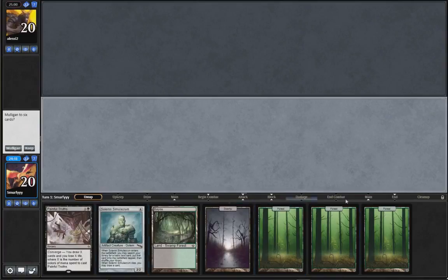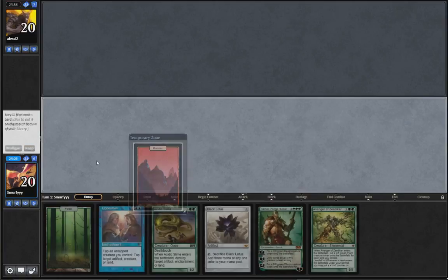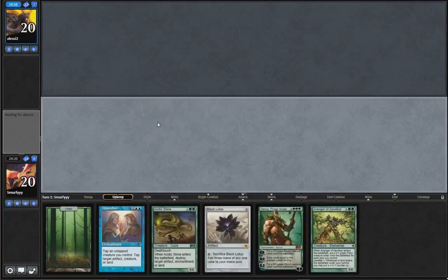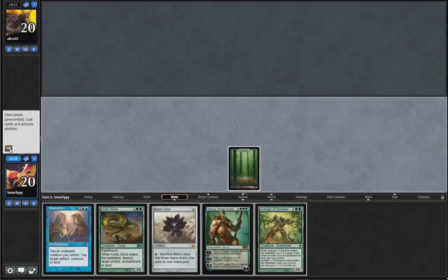I think the deck has just so many mana dorks that I think we can afford to mulligan this. This is an interesting hand, we'll keep. Get a land - 1, 2, 3, 4, 5 - so we can play Garruk turn 2 which seems ridiculous, so I'm up for that. Let's play a forest and pass.